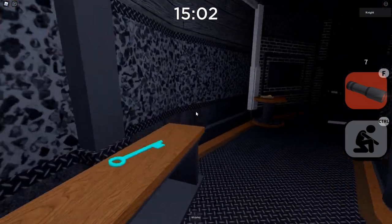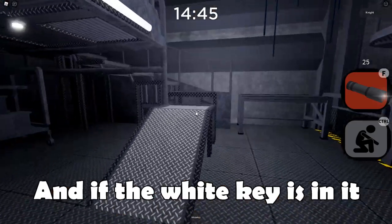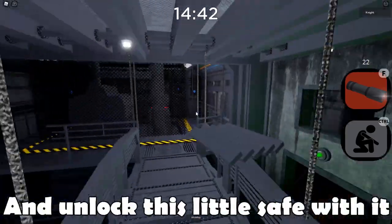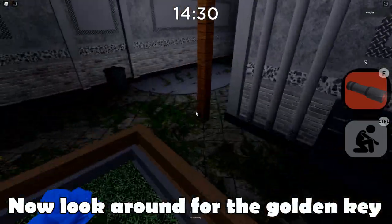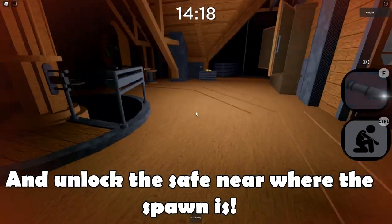Open the blue door and if the white key is in it, bring it back to the card room and unlock this little safe with it. Now look around for the golden key and unlock the safe near where the spawn is.